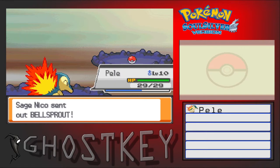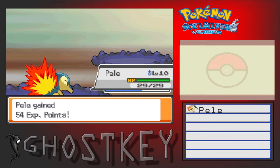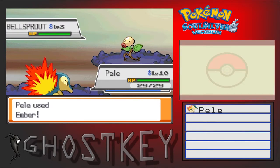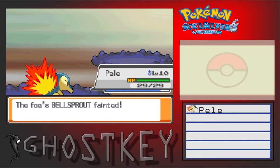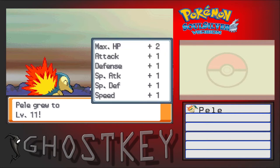That'll be the second one we add to the group. I may grab a Sentret as an HM slave while we're back there, though I'm not sure if I'll need it because the Pokemon I've got planned out should pretty much cover everything. The Pokemon we're gonna pick up have a pretty diverse move pool, so I think we're gonna be pretty good.